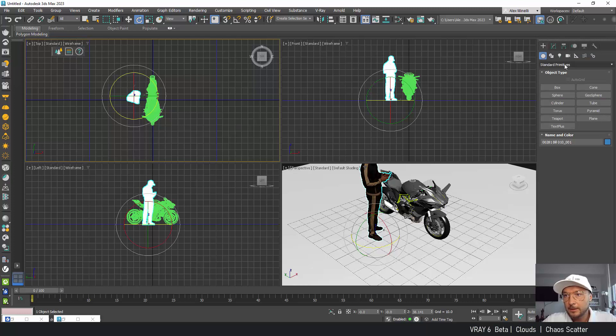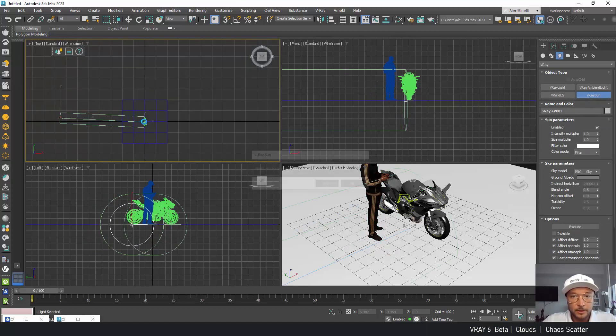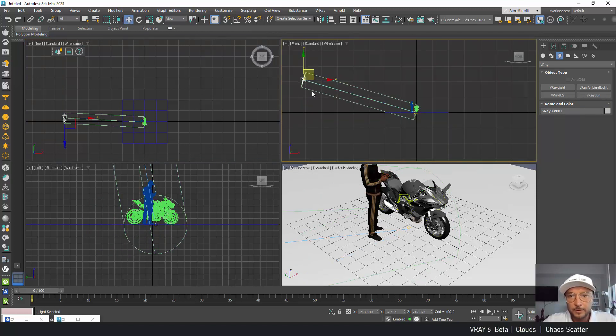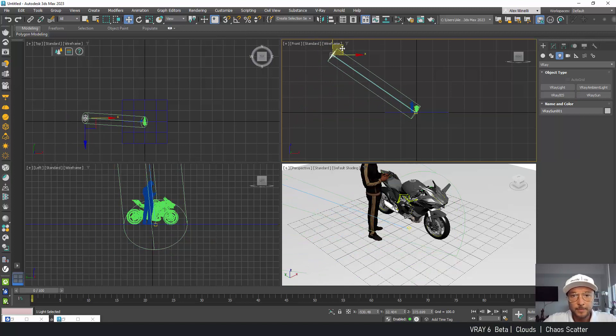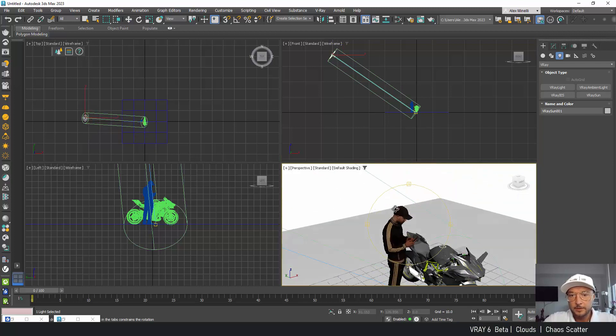Now let's go and add some lights. In V-Ray we have V-Ray Sun, and I'm going to drag and drop V-Ray Sun with the sky. I'll lift it up a little bit and get a slightly better angle.